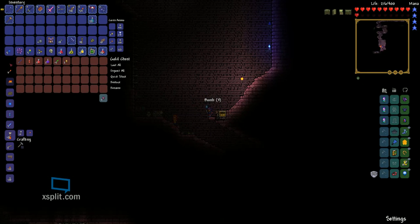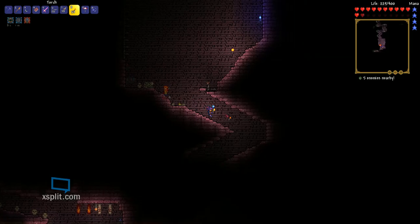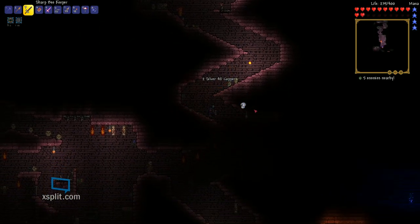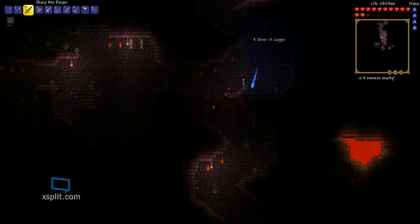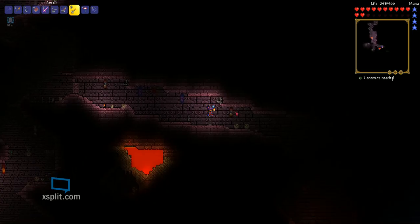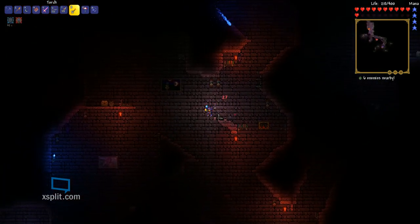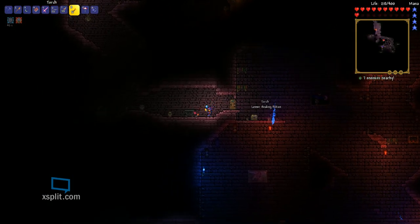I don't think you can drop that. Oh, Muramasa. That's an alright weapon, probably not as good as this though. There's loads of chests. This is where it gets interesting.